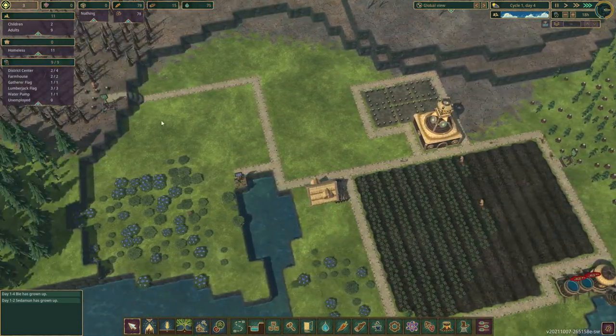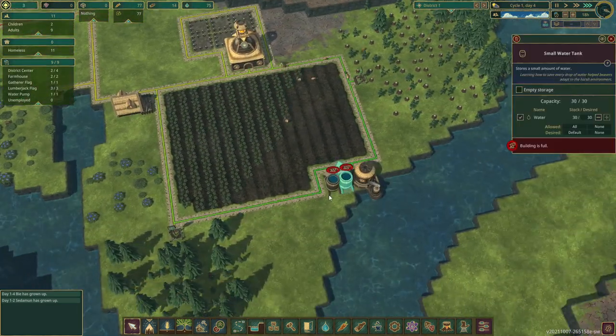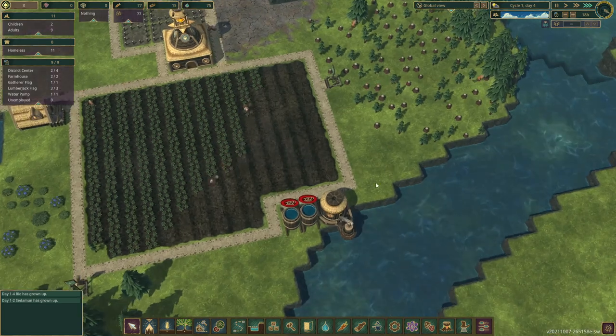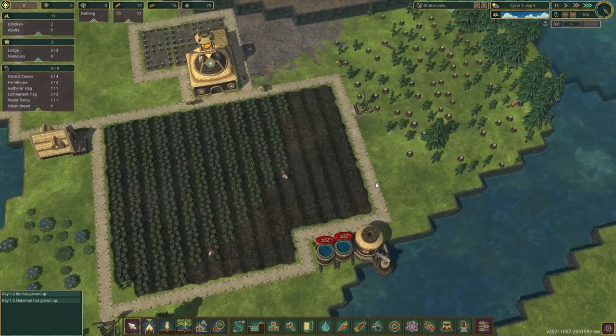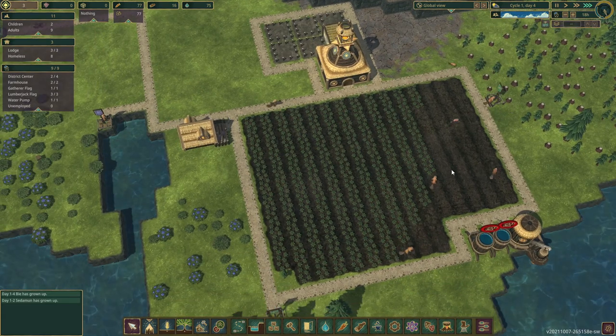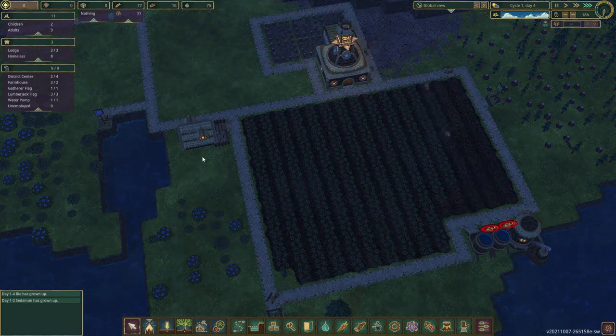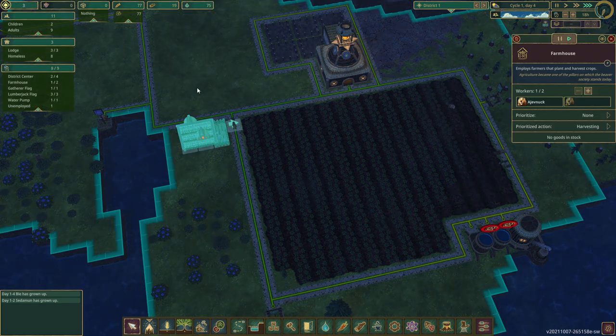Construction is underway over there — that's great. Houses are being built, the farm's in place. These water tanks are currently full. We may need to store a little bit more before the drought, but for now we'll leave that. Farming is happening. I'm betting we can do with just one beaver assigned to farming — I'm going to do that.